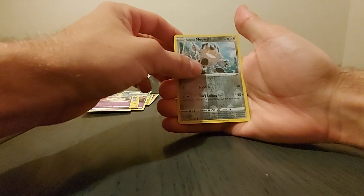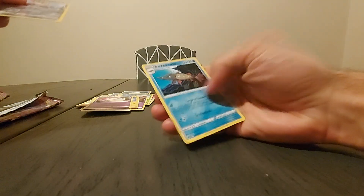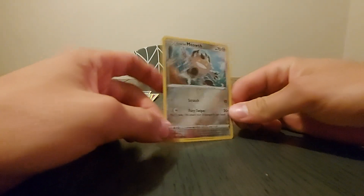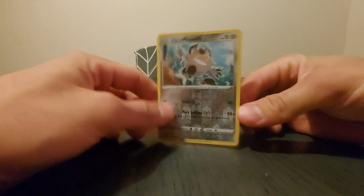So a Reverse Holo Galarian Meowth and a Regular Rare Barraskewda. That's the second pack done — now we're on to the third.